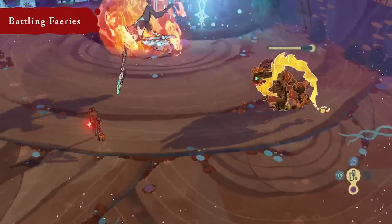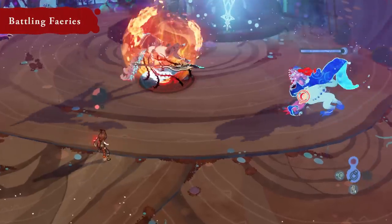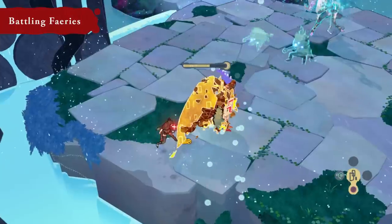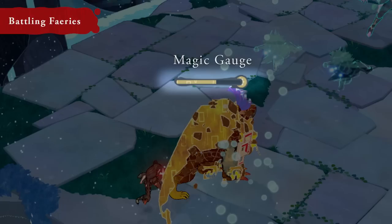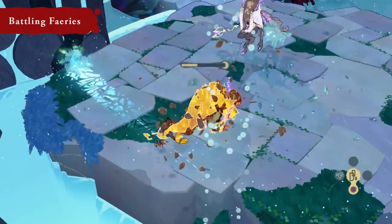Coordinate their abilities to block incoming attacks, deal with multiple foes at once, and use elemental attacks to expose their weaknesses. Powerful though they may be, Cheshire's elemental attacks consume magic.